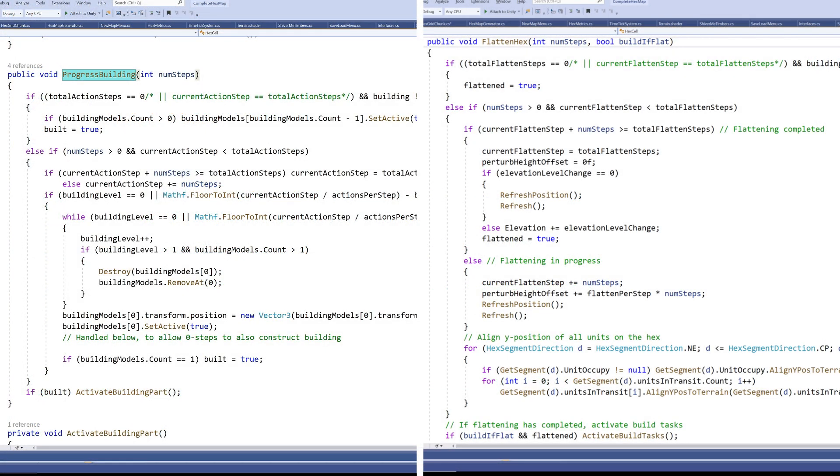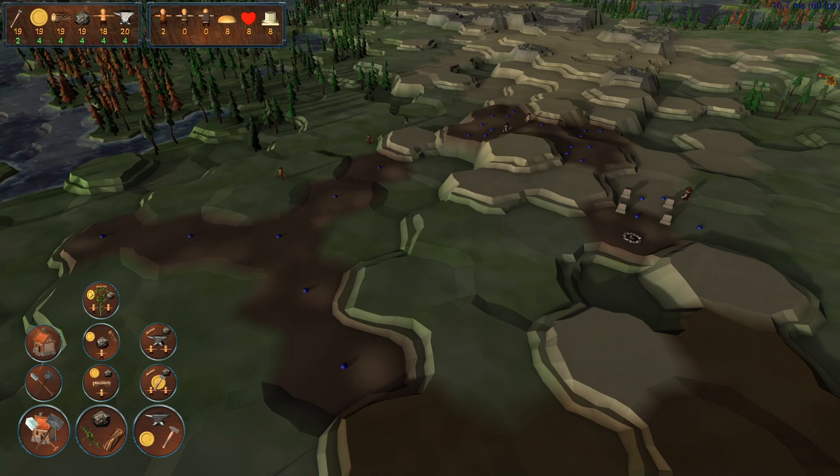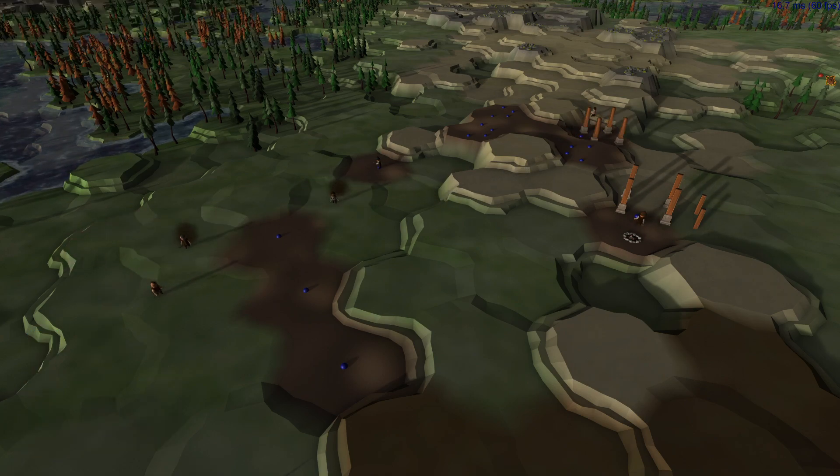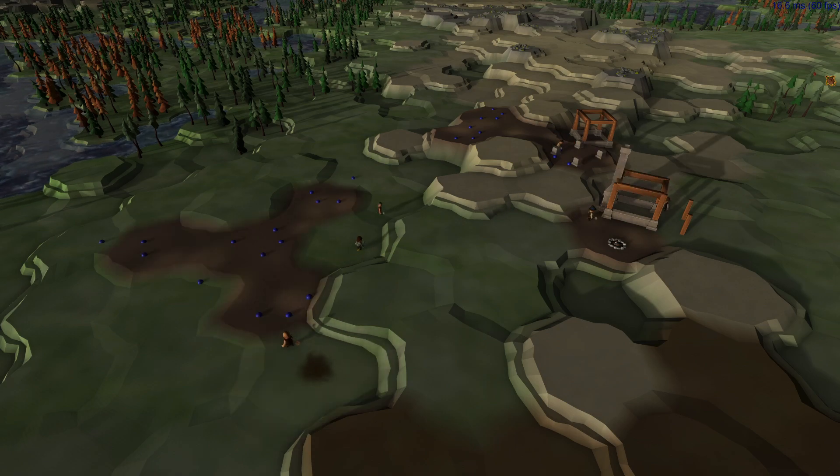In the same way that the digging progressively flattened the hexes, the building actions progressively activate the building models. You can see the similarity in the code. The difference is that rather than adjust the elevation of the hex, we enable the next progressive step and discard the previous. As soon as only one step remains, we know it's the last step and we can activate this part of the building. As before, the building first checks whether all building parts have been completed before activation takes place, which at this time consists of merely allocating an idle unit to the building. A lot of work has gone into generalizing these processes, but this makes all future buildings much easier to implement.